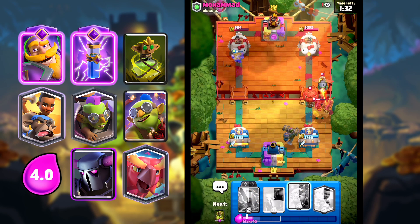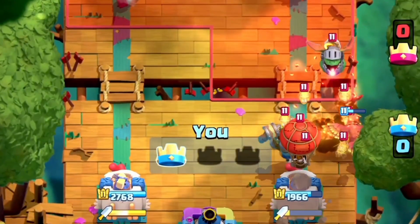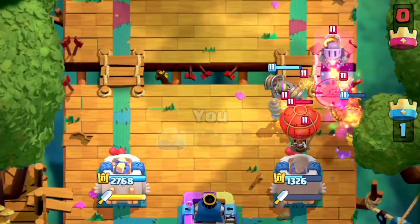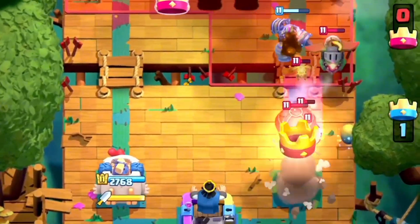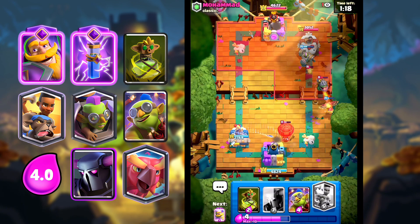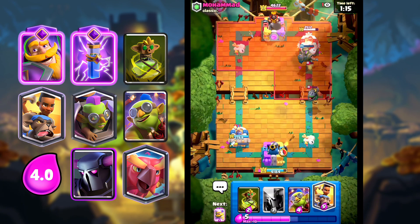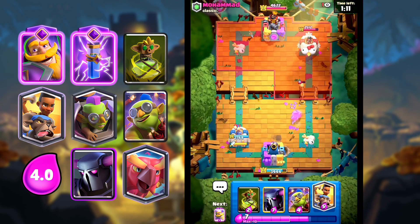I think we lost our tower, but we'll trade his. So I went in for the Goblin Machine to just rocket away his defenses here, rocket away his push, which worked, and we'll do some damage on his right side tower. It's not looking too bad and I think we're in a really good position.